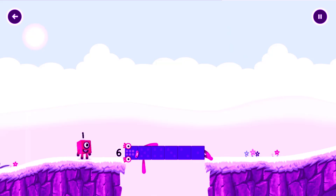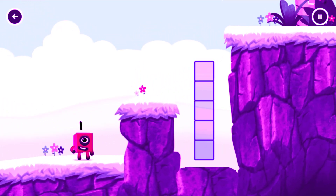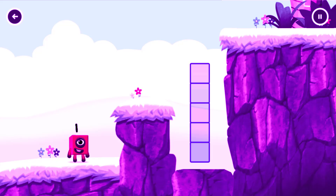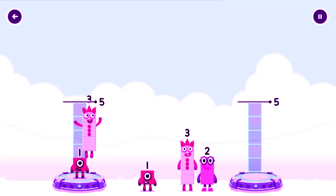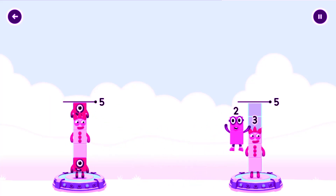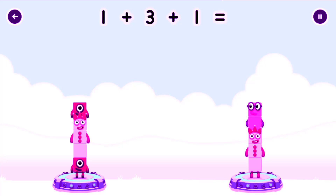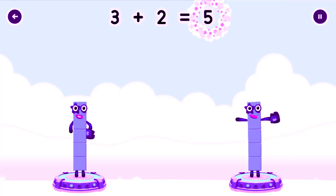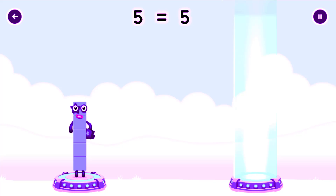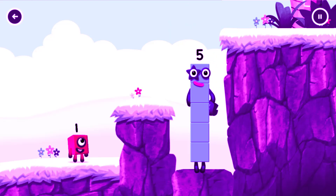Six! Well done! Share the number blocks evenly to make two groups of five! One, three, one, three, two. One plus three plus one equals five! Three plus two equals five! Five equals five! High five! Yes, you got it!